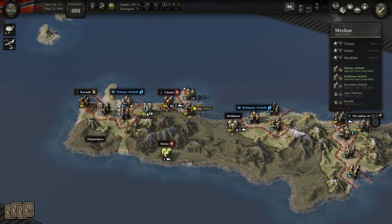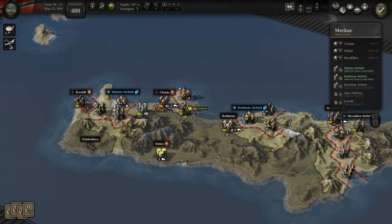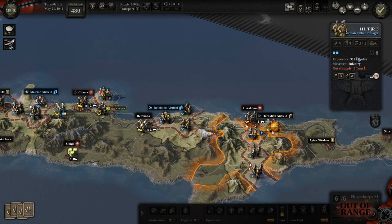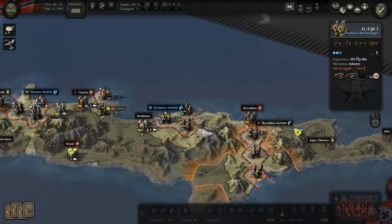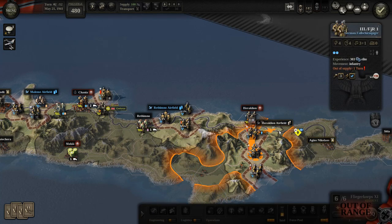Although of course these guys with both Vickers and Engineers are quite powerful. I need to take the Heraklion airfield. I'm not too excited about this one because I only have units with two steps at the max.